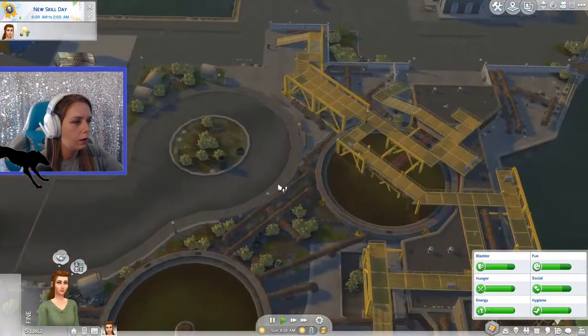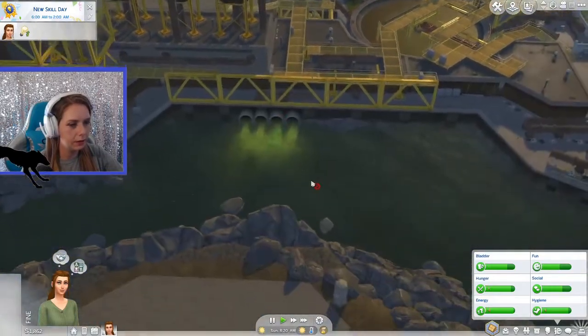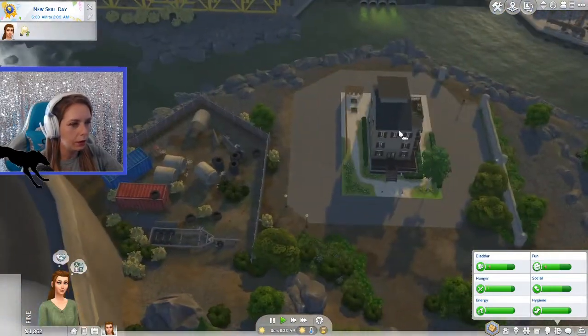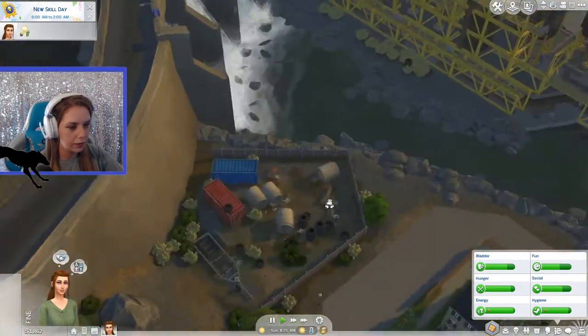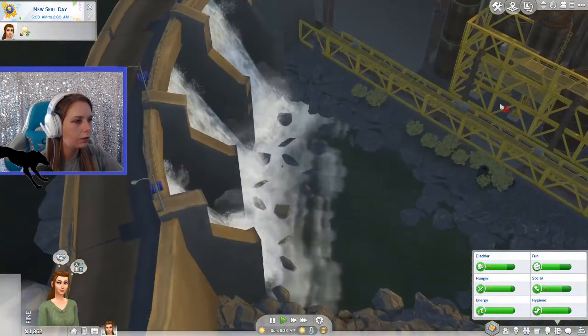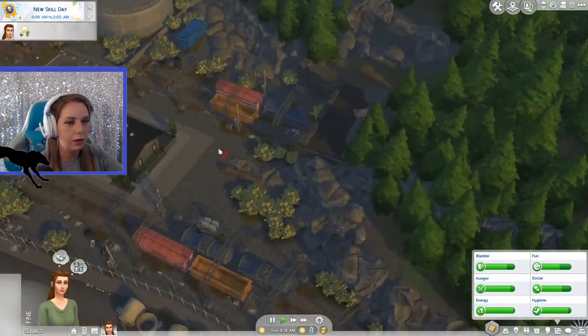Let's check out the neighborhood. We have toxic waste dumping into the harbor. We have a porch, someone's house, tires, more shipping containers, and a waterfall. Definitely looks like a very polluted city.